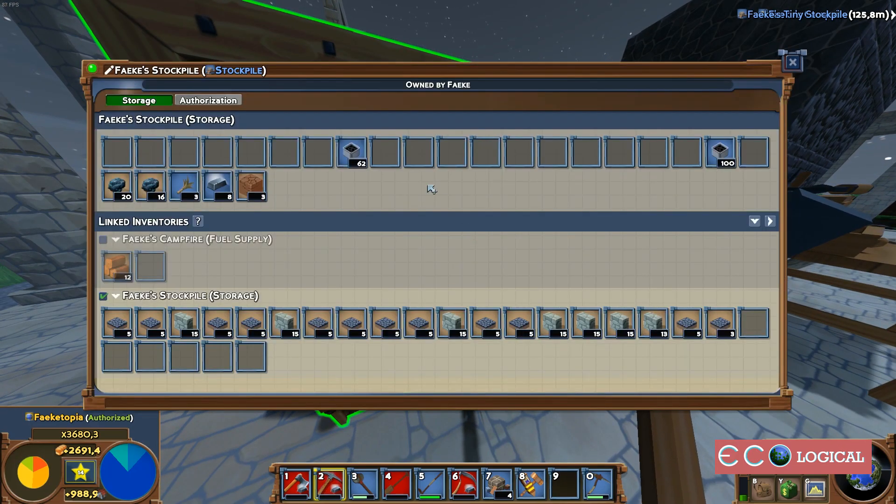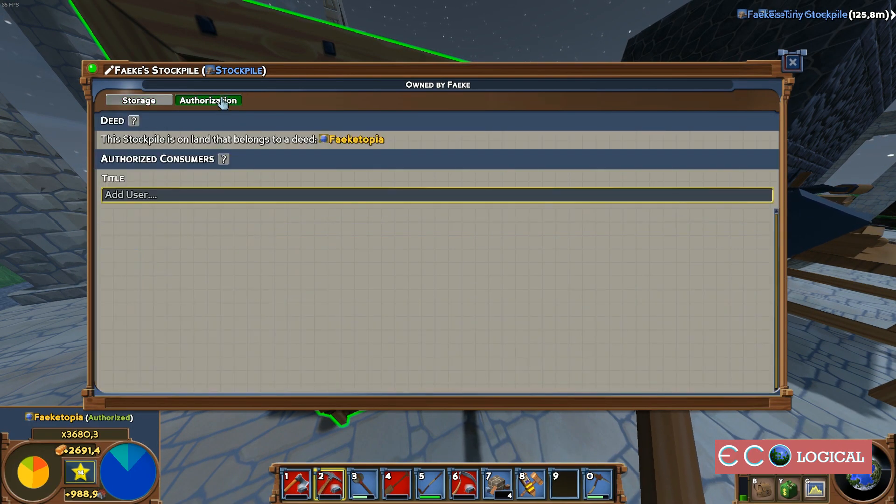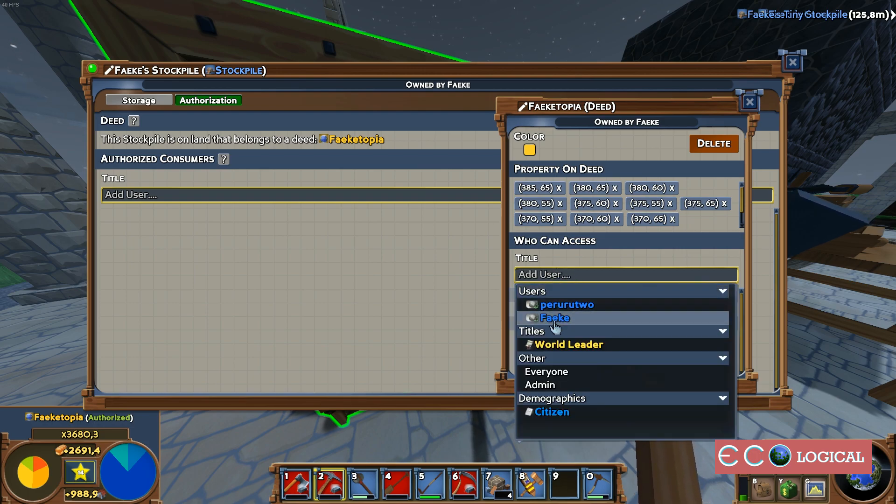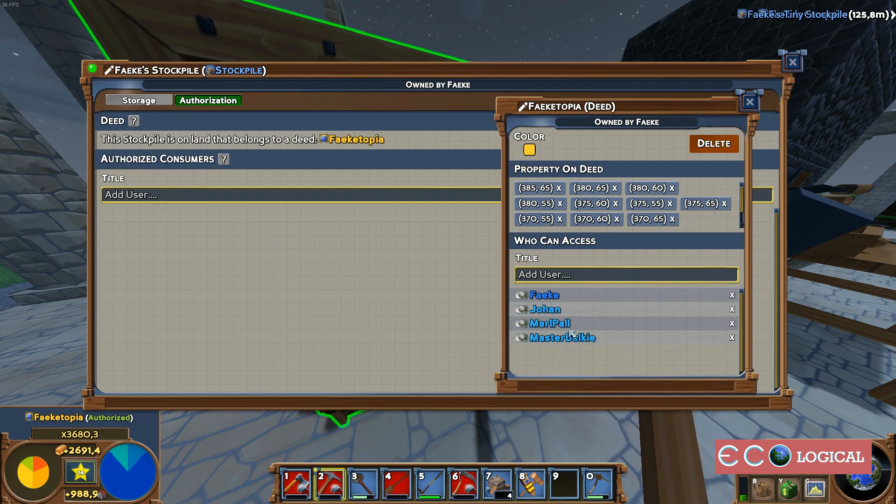Open the stockpile and go to authorization. You can see that this stockpile is on land that belongs to a deed. When you open the deed you can add users — select them here and now they're on your deed. They can access anything that's placed on the deed.